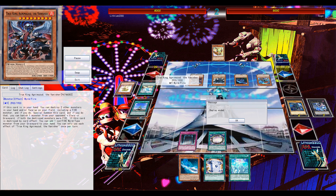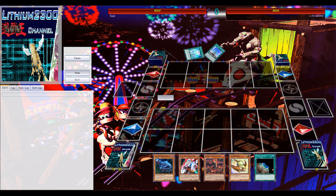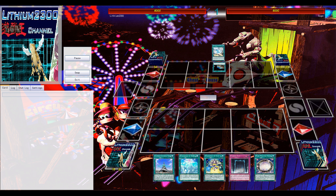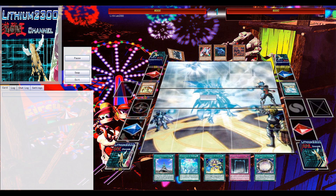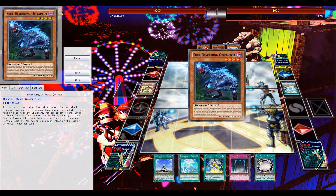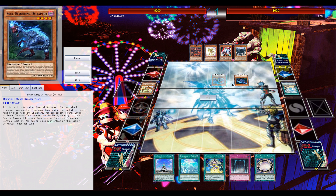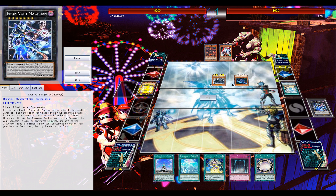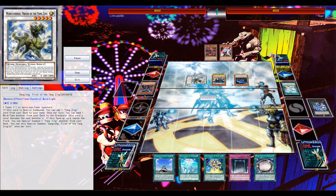I probably activated Eternal Soul too late — I should have activated it earlier to banish the Raptor before he could use its reborn effect. But looking at the replay, he already had the Fire True King in hand anyway, so it wouldn't have mattered — he would have OTK'd me regardless. That's just how Dinosaurs work: OTK with all their shenanigans.